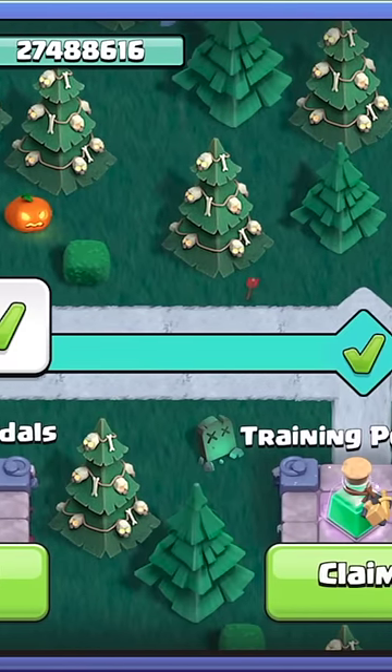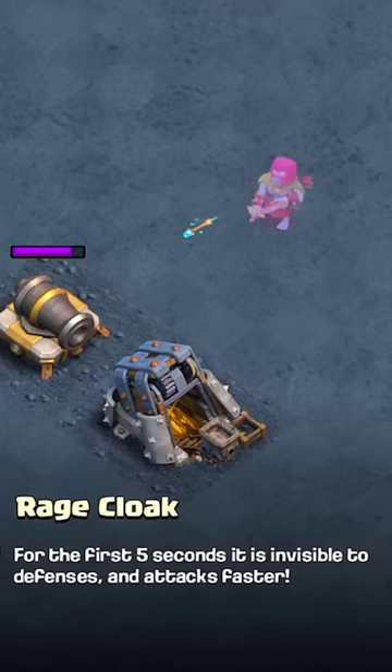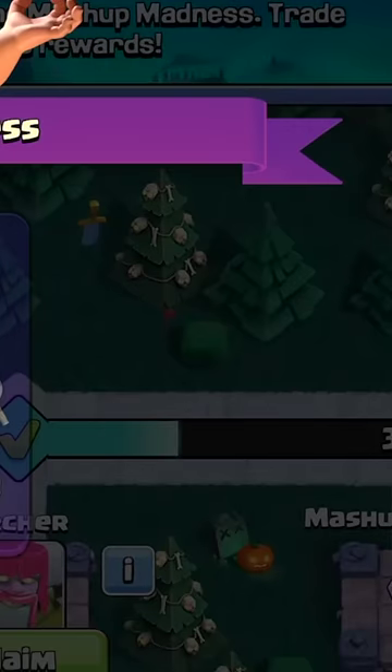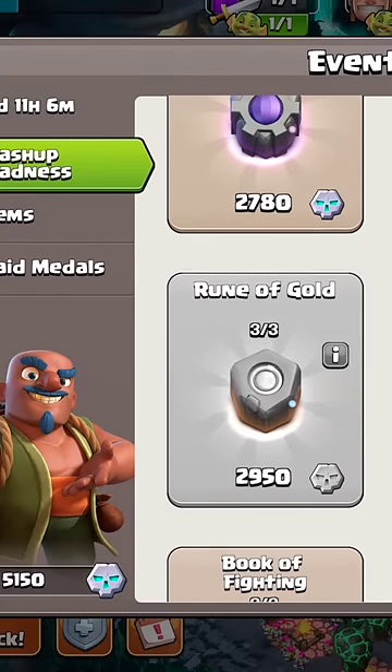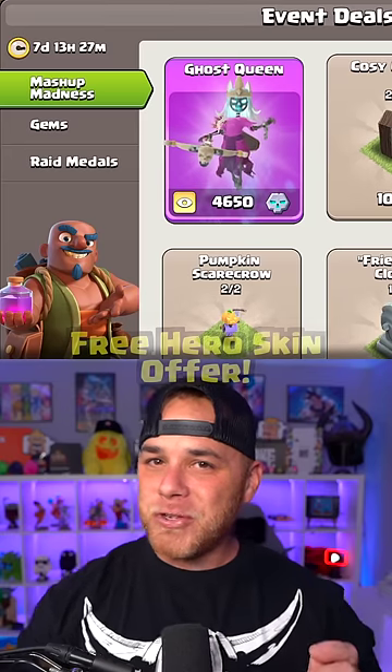By collecting Sour Elixir, you will fill a rewards track to unlock four temporary troops called the Barcher, Hog Wizard, Lava Loon, and Witch Golem. You will also collect a special currency called the Mashup Metal, which can be used in the merchant tent to buy high-value magic items like runes or books.